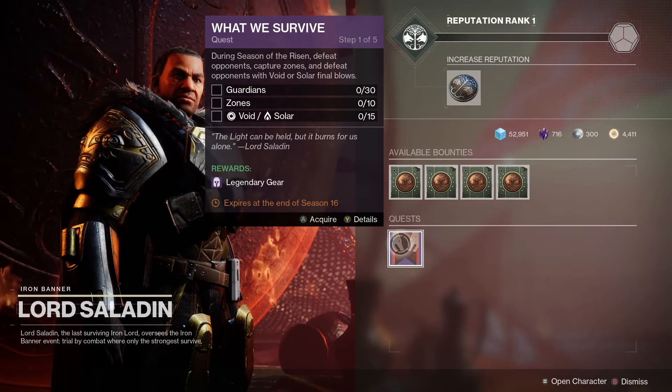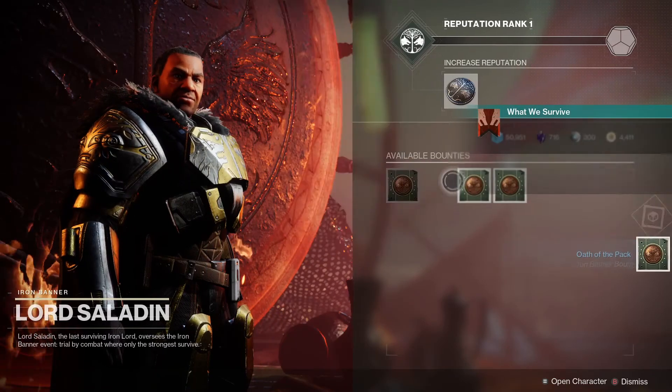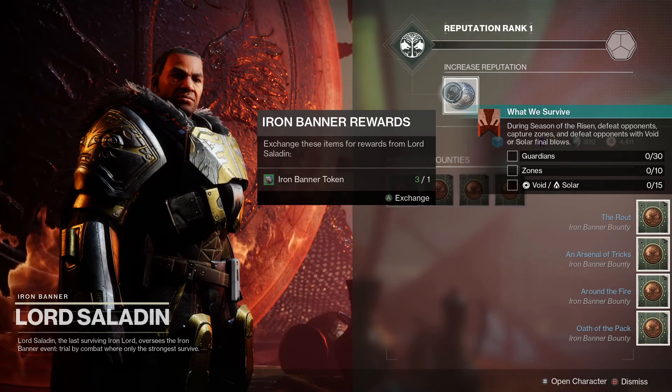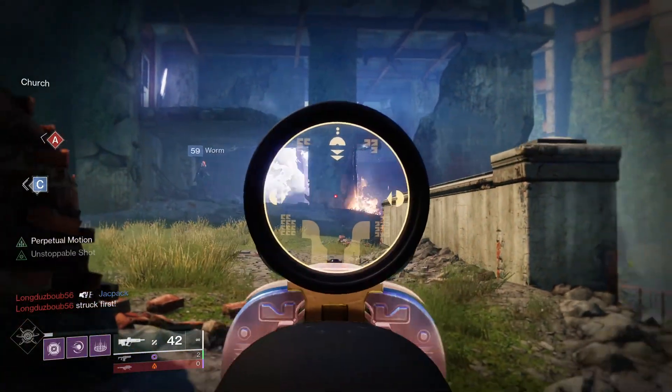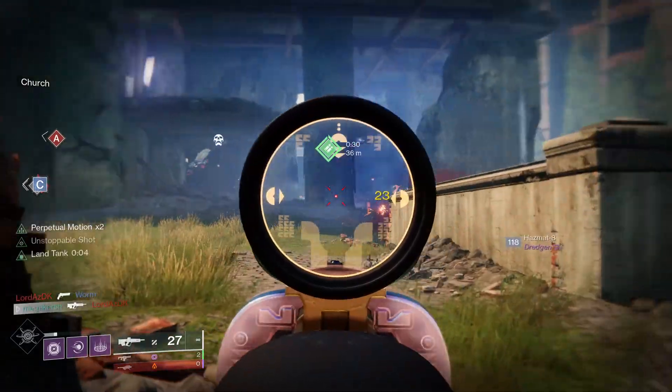Let's have a look at how to get Razor's Edge in Destiny 2. You get it as a guaranteed drop as part of the Iron Banner introduction quest in Season of the Risen. You can get this from completing step three of the quest, which is called Lessons Well Learned. In the future, after Season of the Risen, when we don't have access to this quest, you'll be able to get it from Iron Banner.